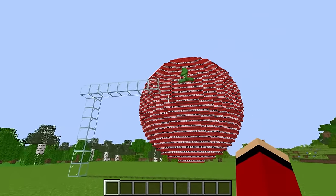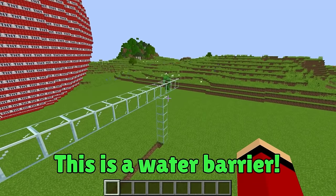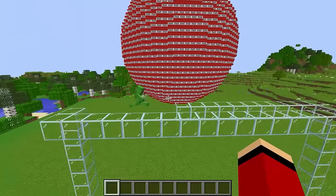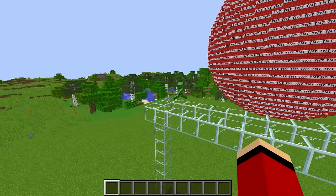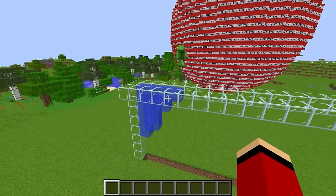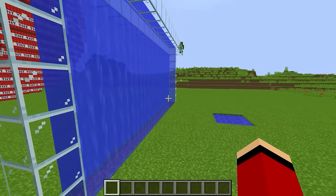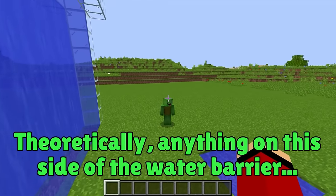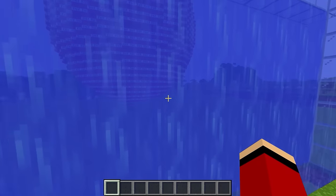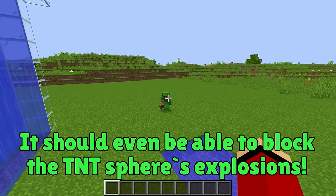I'll place glass blocks just like this, and then up here I'll pour out the water! This is a water barrier! Theoretically, anything on this side of the water barrier will be completely undamaged by the TNT! It should even be able to block the TNT sphere's explosions!